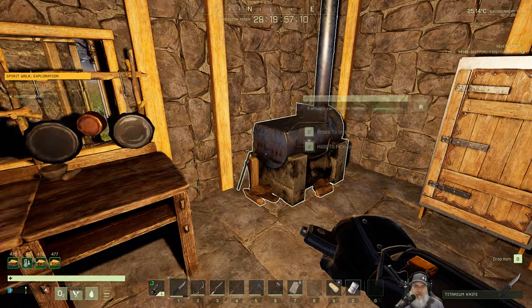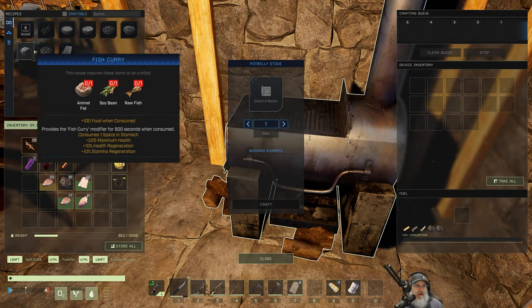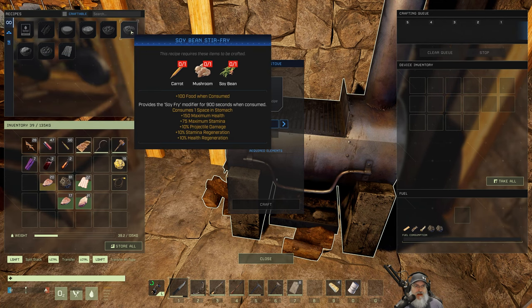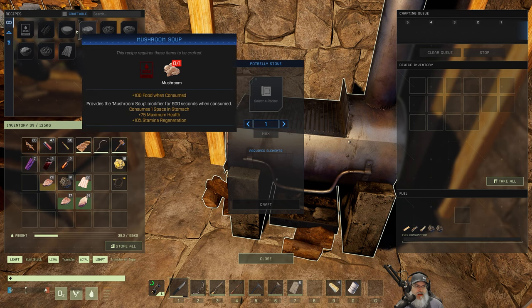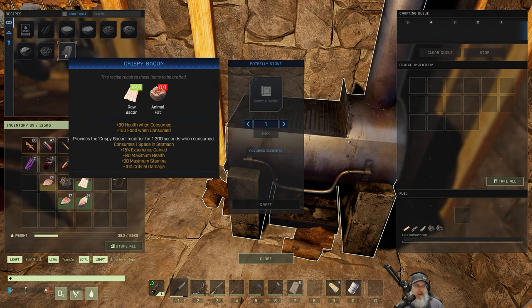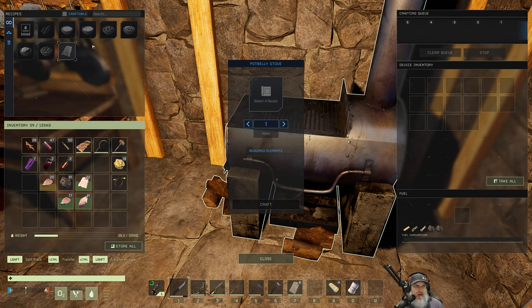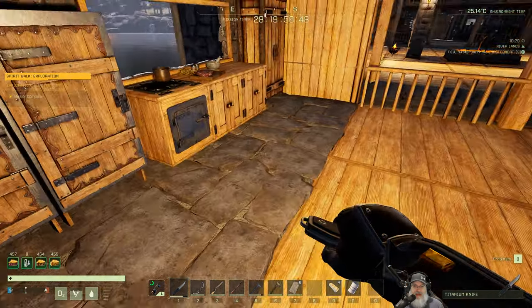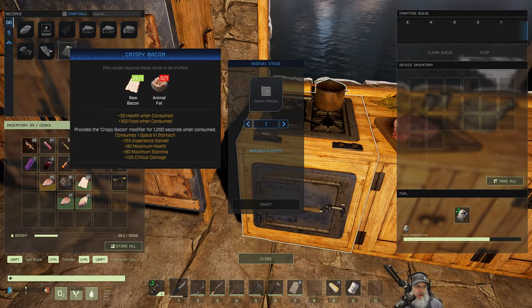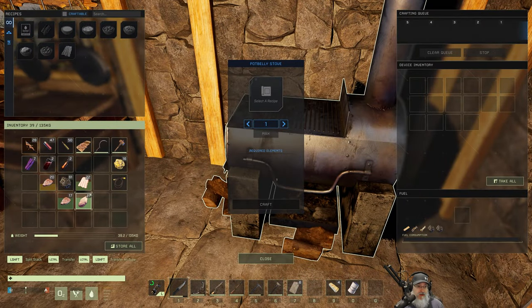What about the potbelly stove, does it have any new recipes? You can also make crispy bacon in the potbelly, plus roast veggies, fish curry, soybean stir fry, stew. It takes one bacon and one animal fat, and you can make it in either stove. Let's make some crispy bacon — who doesn't want that? Let's make 11 crispy bacon.